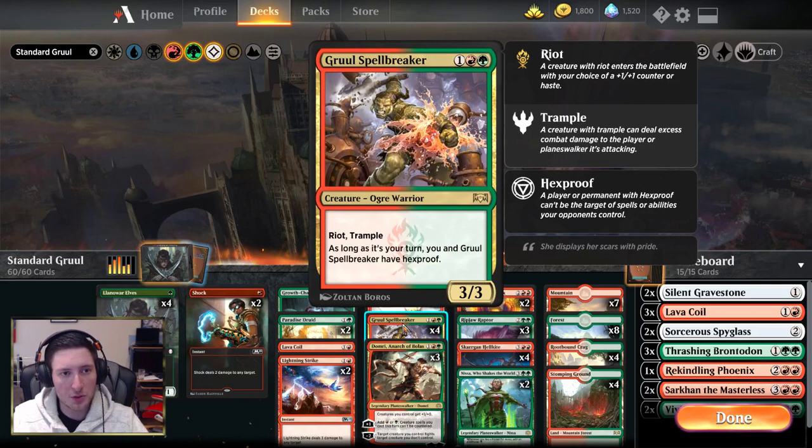Gruul Spellbreaker is the next of our three-drops. It's a 4/4 if you choose not to haste it off Riot, otherwise it's a 3/3 Haste Trample. And as long as it's your turn, you and Gruul Spellbreaker have Hexproof, so you can't get Settle the Wreckage while Gruul Spellbreaker is on the battlefield and you're attacking.